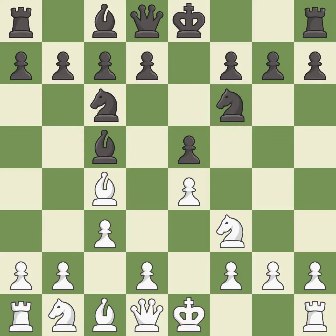Nf6 develops the knight and attacks the undefended E4 pawn. D3 protects the E4 pawn and the C4 bishop and allows the dark-squared bishop to develop. A6 prepares the B5 pawn push and opens up the E7 square for the dark-squared bishop to retreat to.